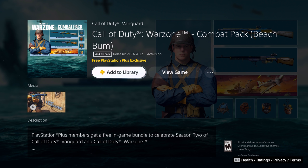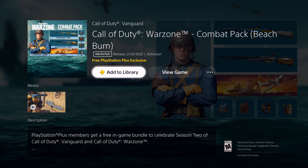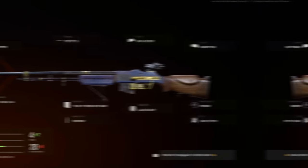You can access the Combat Pack from either the Warzone or Vanguard pages on your PlayStation store — both lead to the same landing page. The Season 2 Combat Pack was introduced a couple of weeks ago and comes with two blueprints and a few other smaller items. To access it, go to your store page or the add-on section of Vanguard or Warzone and hit 'Add to Library.'